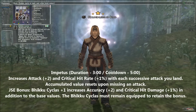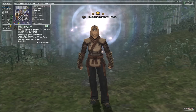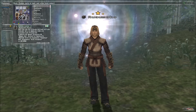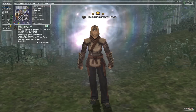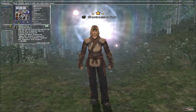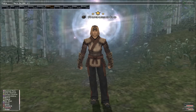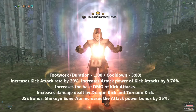Although the base stats of the plus one body seem moot compared to what else is available in that slot, it's that Impetus augment which makes it so good. By itself, Impetus increases attack by two and critical hit rate by 1% for each successive hit that lands, but with the Empyrean body locked in while active, Impetus also increases accuracy by two and critical hit damage by 1%.